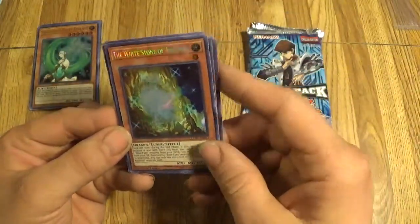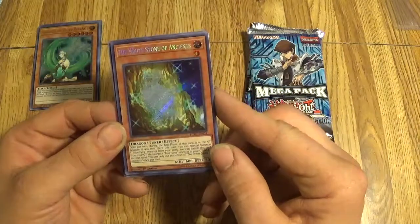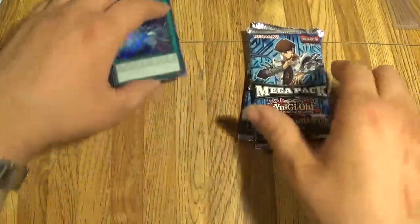I love these dragon things. White Stone of Ancients — nice. Ooh, these are some nice cards.